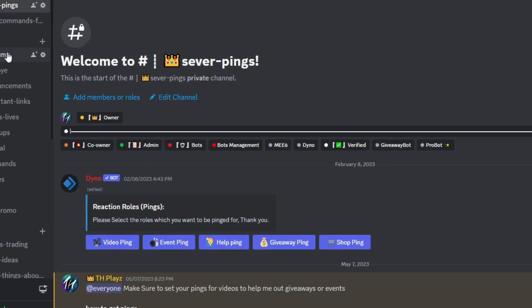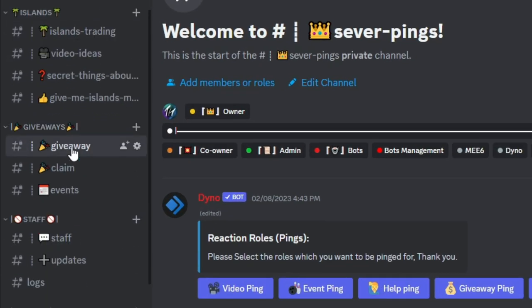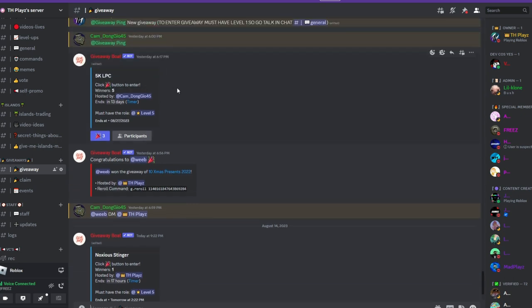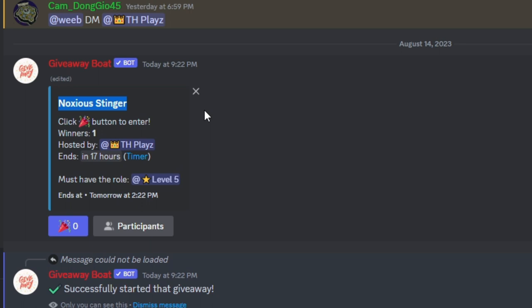Now a lot of people are actually here for the giveaways, so what you're going to go ahead and do is scroll all the way down until you see giveaways. Click on giveaway, and you should be able to see there's multiple giveaways. We have a 5k LPC one running right now, and a Noxious Stinger running right now, and you need level 5 to enter.